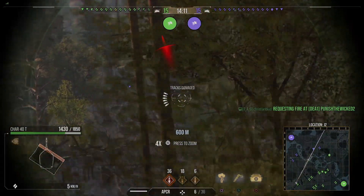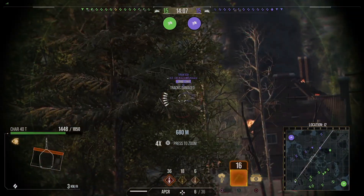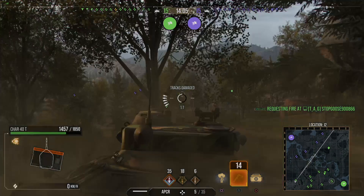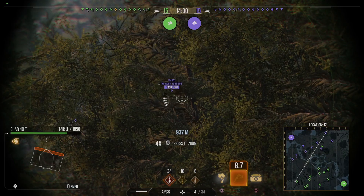This tank is very fast — it goes 72 forward, 28 reverse, and has a power-to-weight ratio of 25.84. And of course, that is when you fully upgrade the tank.